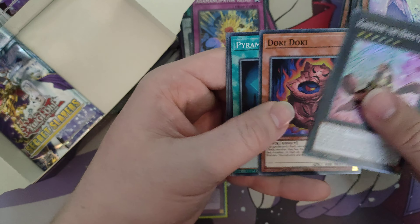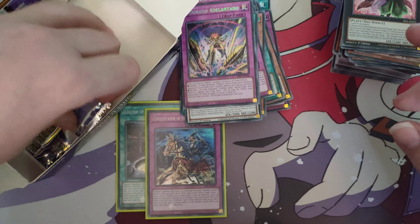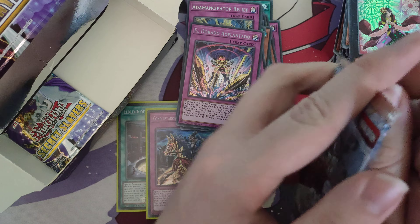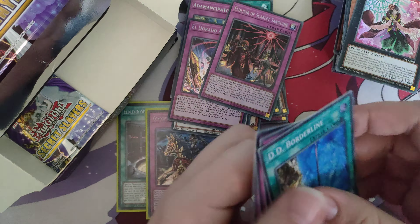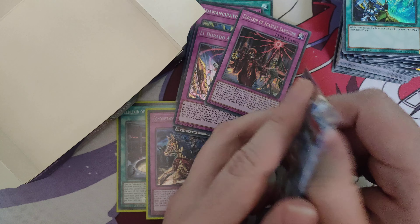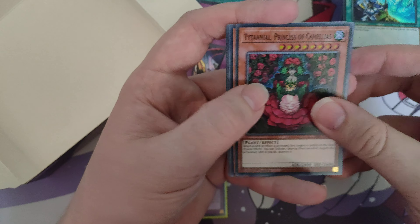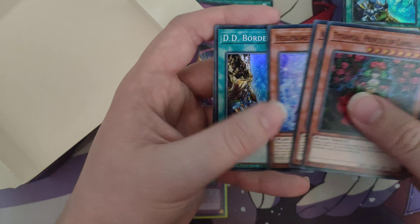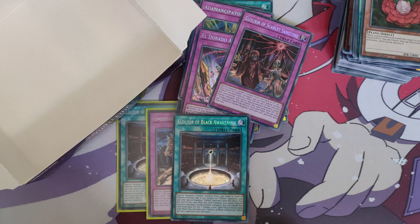We've only got three packs left without a notable short print. Don't do this to me, Konami. Doki Doki, another one, El Dorado. Second to last pack — please, Konami. Another Trap Trick — nice, I've got a set of those now. Last pack — will it contain the Golden Lord? Will it contain Researcher? Don't do me like this. Leonite, Fairy, and two Black Awakenings — I guess that's all right.